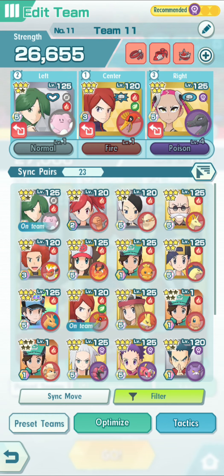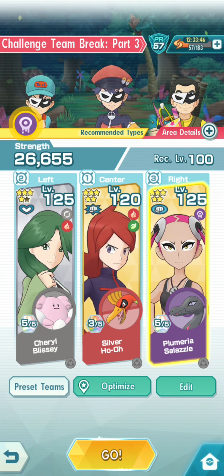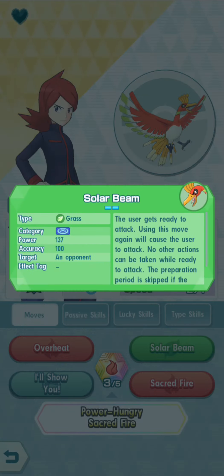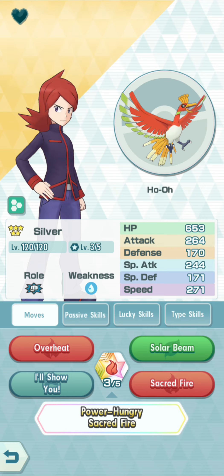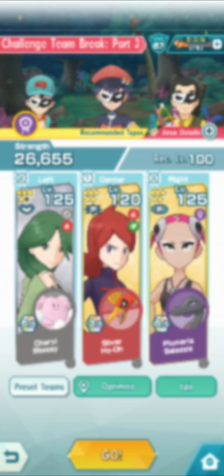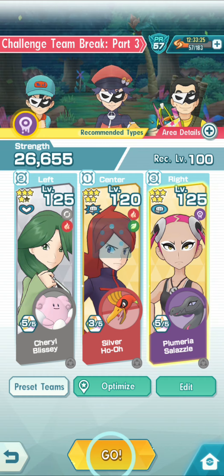Let's do this team first without the boost and then we'll add Ethan back on the team. We're just going to buff everything. This time I also want to show with Ho-Oh - he also gets Solar Beam, which is not a Fire type. So I'm going to use this opportunity to also show Solar Beam so we can see that the damage does not increase when I increase his Fire type skill. We're going to compare Flamethrower for Cheryl and Solar Beam for Ho-Oh.